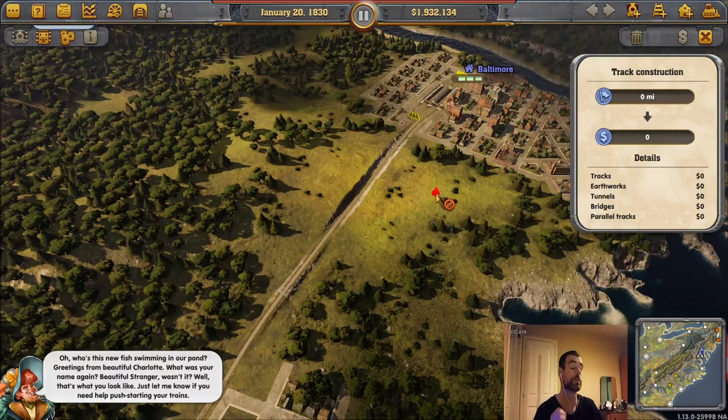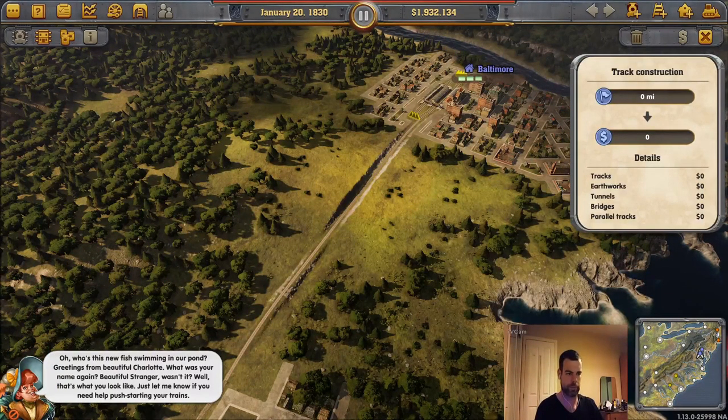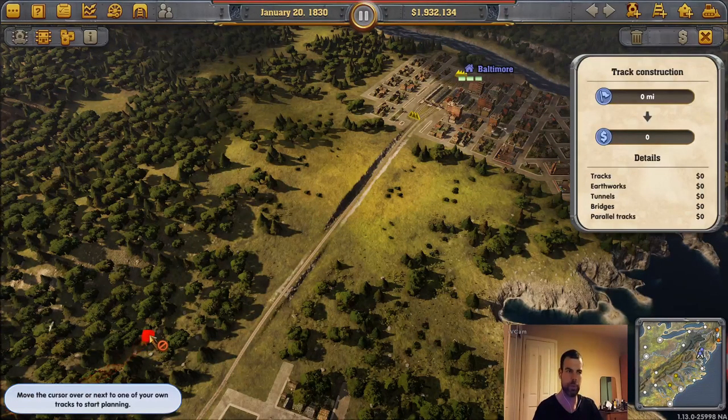There's a character — let's call her Big Bo Peep — popping up to offer help. There's no penalty, it would seem, for building your station on previously built infrastructure. Just let me know if you need help push-starting your trains.